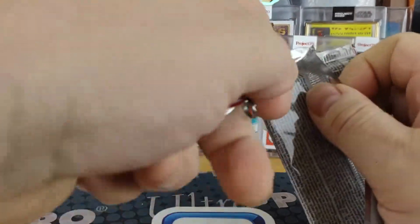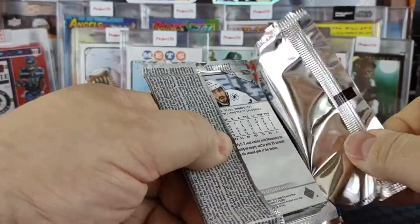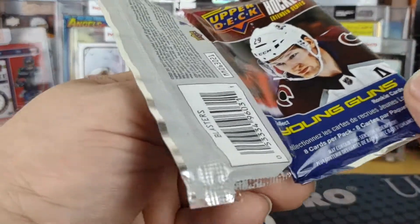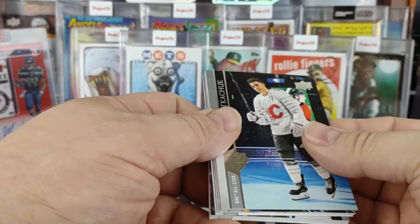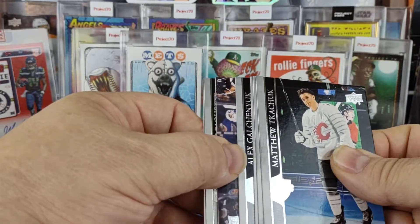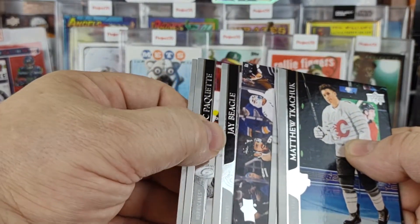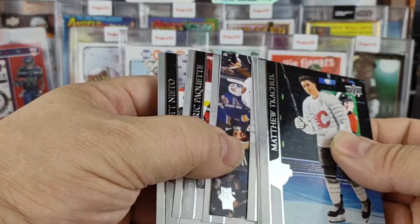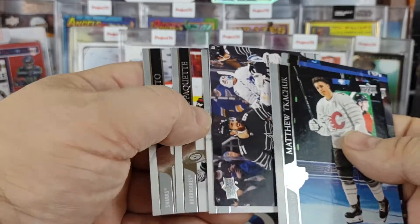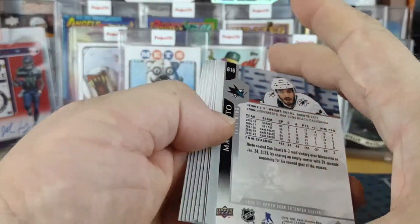Last pack, come on. Get a nice retro Young Gun. Looking bad — it's looking like just another base pack. So that one was kind of a lackluster box, not as awesome as the first.